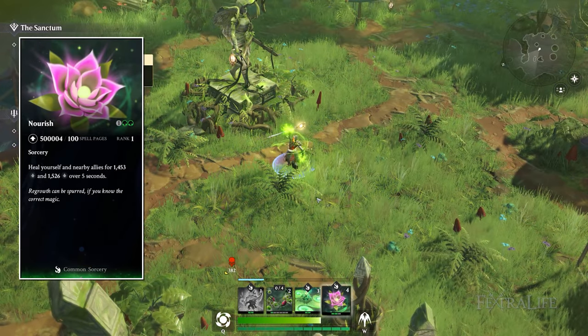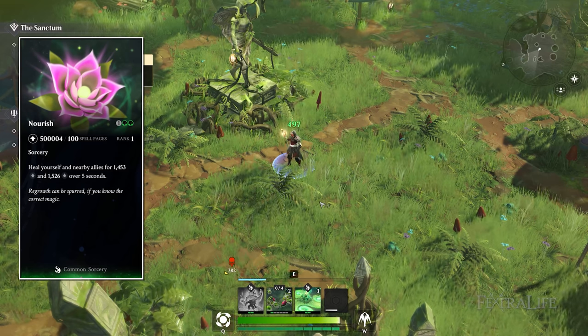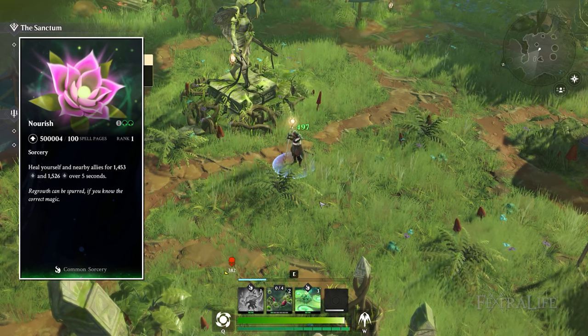Nourish is basically a quick spot heal that heals you and allies in an area over time for five seconds. It's not the strongest heal in the game but it'll do the job in a pinch.